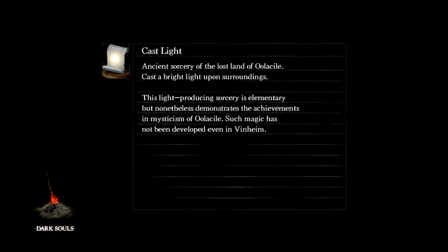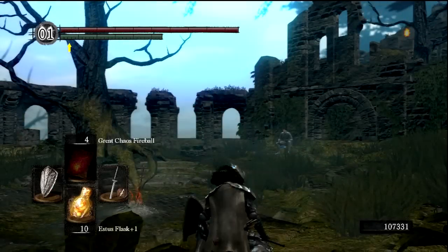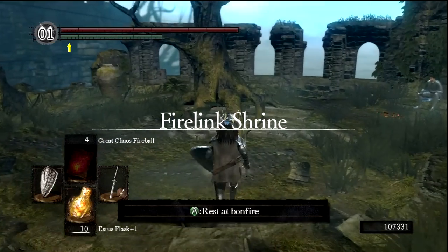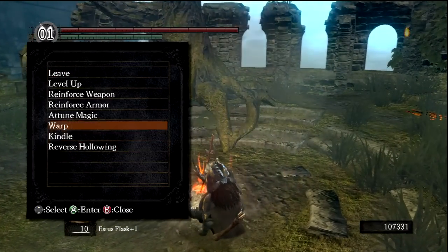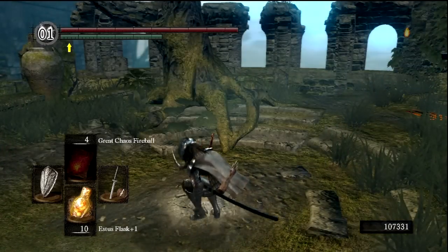We're going to do battle with Ceaseless Discharge, who you will meet. I should preface this by saying that Ceaseless Discharge is one of the more difficult bosses in the game for me — I tend to do pretty poorly. Wouldn't be surprised if I died once or twice. But the boss fight is very, very close to the bonfire, so it's not a big problem. Let's go to Daughter of Chaos, which is the Quelaag's Domain bonfire.